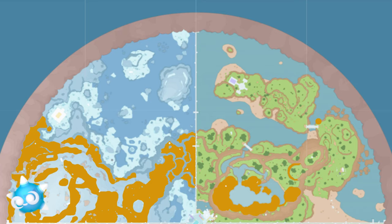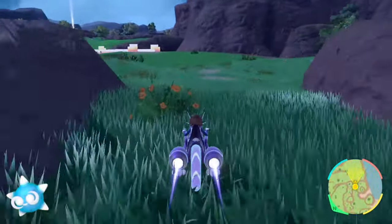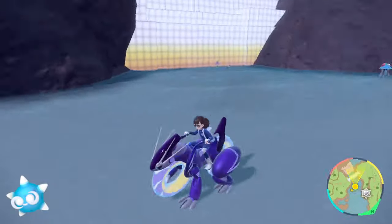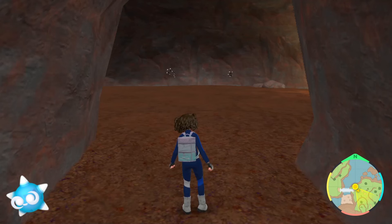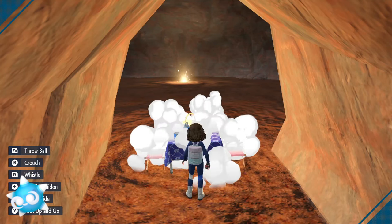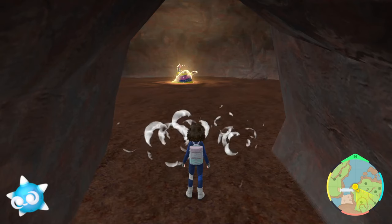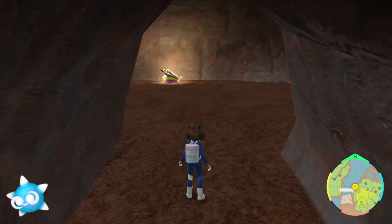Indigo core Minior is our first truly challenging one to find. It has a really unique spawn location — a lone spot in the coastal biome, which you can access by flying to the coastal plaza, then following the grassy path around this bridge. Jumping down on the left side will land you on a small beach with a cave, and this cave is where the Indigo Minior are hiding. Unlike all previous Minior forms, there is no way to get massive amounts of Indigo core to appear — this small cave has only ever given me up to three Minior at a time. You can picnic in the mouth of the cave to reset spawns. I'd recommend finding a mass outbreak for a shiny of the Indigo variety.